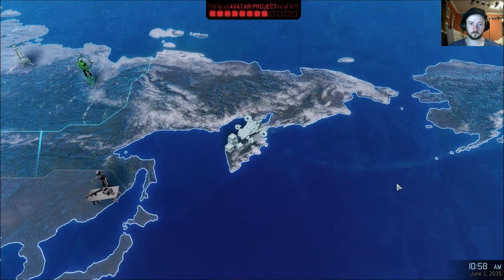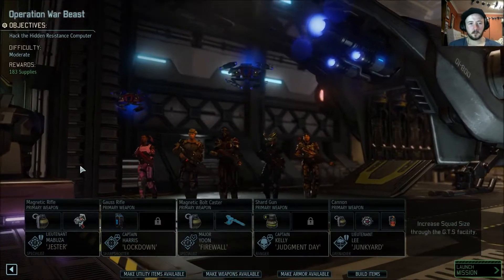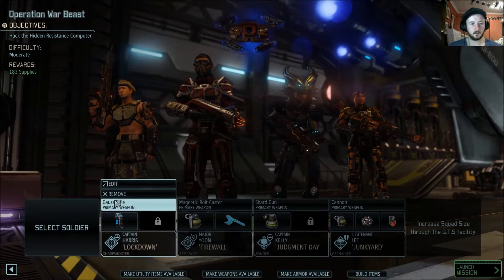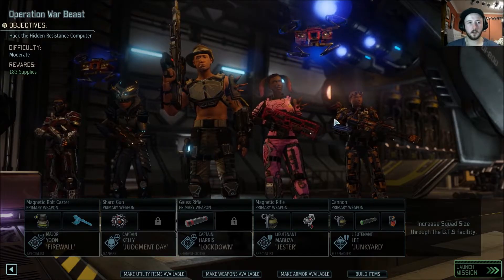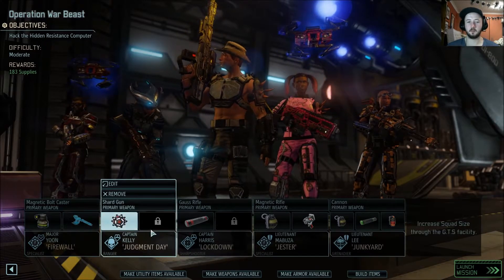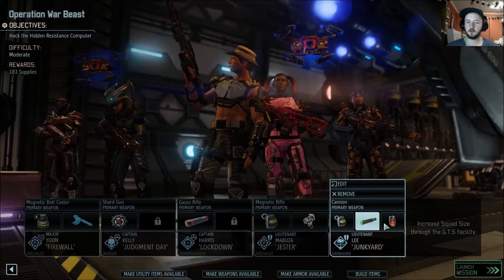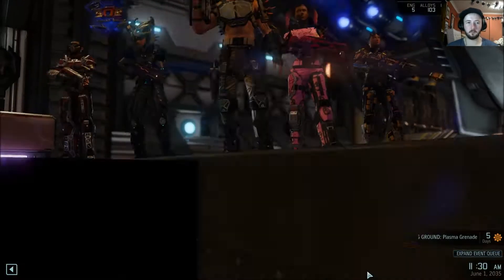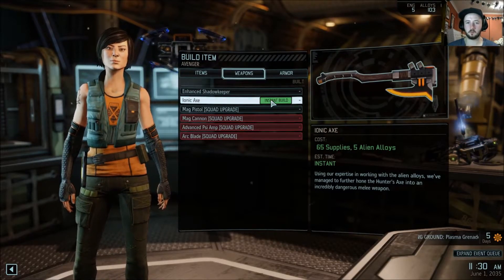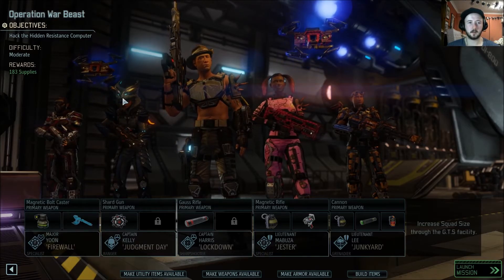We'll head over to the New Arctic — setting course for the Arctic Territories. Here's who we're going with for Operation War Beast: Firewall with the Acid Grenade and Skulljack, Judgment Day with the Mimic Beacon, Lockdown with the Dragon Rounds, Jester with the Med Kit and her Grenade, and Junkyard with Viper Rounds and the Incendiary Grenade. Before we finish, we're going to build the Ionic Axe — I've found I'm using the axe more and more, and it will increase her damage with the axe.